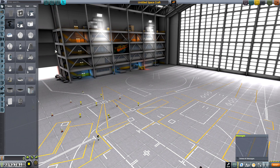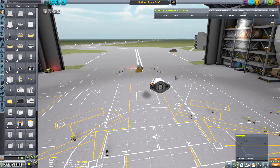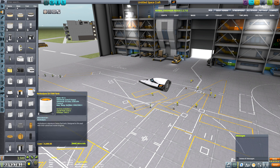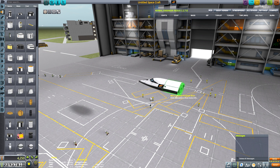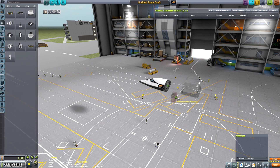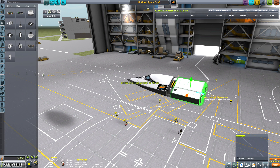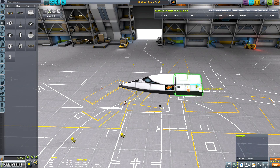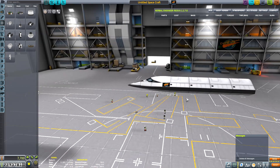Let's head into the space hangar and see if we can make ourselves an airplane. Let's go ahead and make an MK2 cockpit. We're going to need some fuel for the MK2 — it's going to be jet fuel, liquid fuel. Before I put those in, I need to put in some reaction wheels. There we go. Perfect. Let's put that in there and pop you up, just like so.